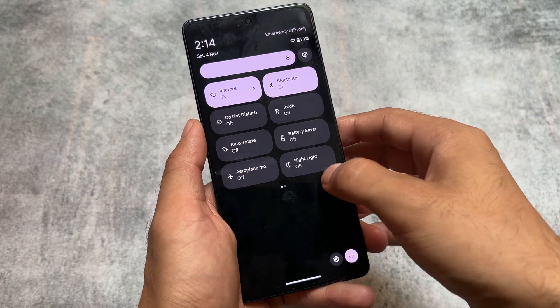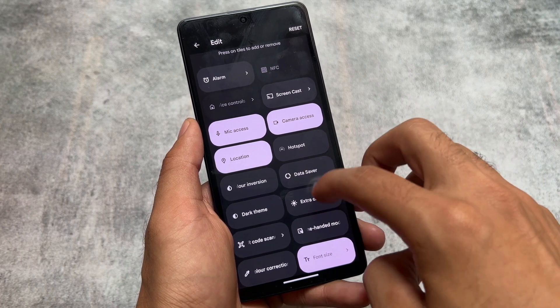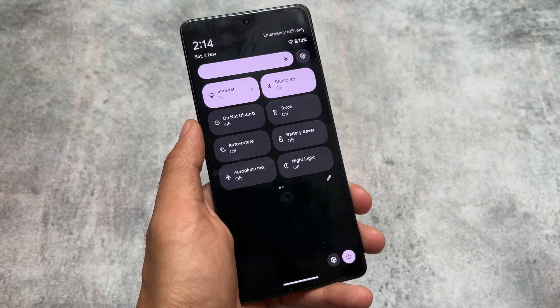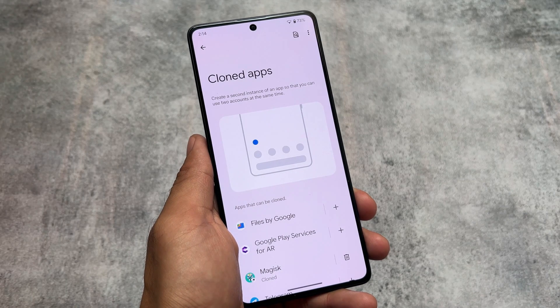Moving on to the quick settings panel — as expected, it looks like stock Android with a dark quick settings panel. For users who prefer a light quick settings panel in light mode, unfortunately this ROM doesn't bring that. So if you love a light quick settings panel, you won't be able to do that here.